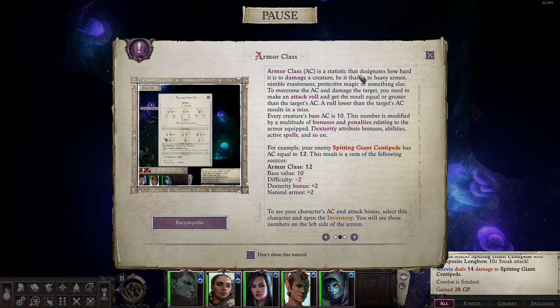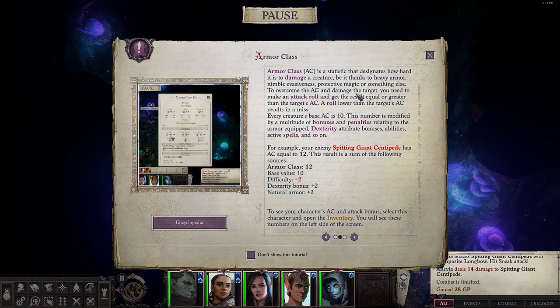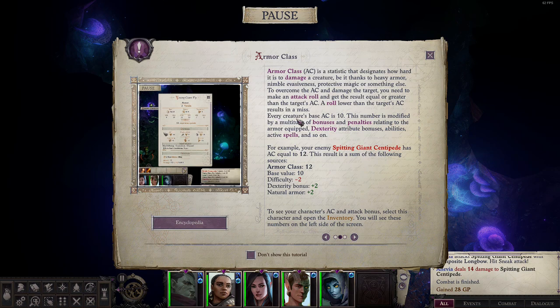Armor Class is a statistic that designates how hard it is to damage a creature, be it thanks to heavy armor, nimble evasiveness, protective magic, or something else. To overcome the AC and damage the target, you need to make an attack roll and get a result equal to or greater than the target's AC. A roll lower than the target's AC results in a miss. Every creature's base AC is 10, modified by bonuses and penalties relating to armor equipped, dexterity attribute bonuses, abilities, spells, and so on.